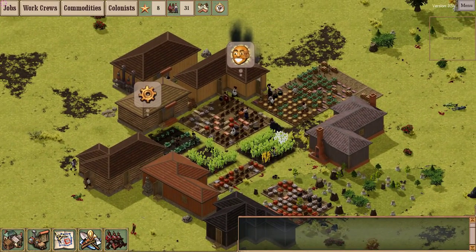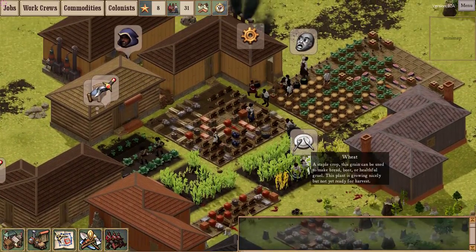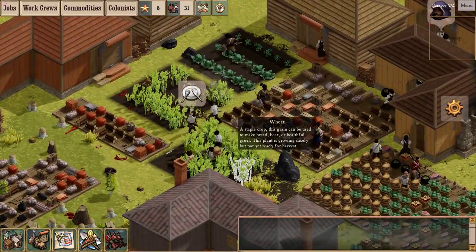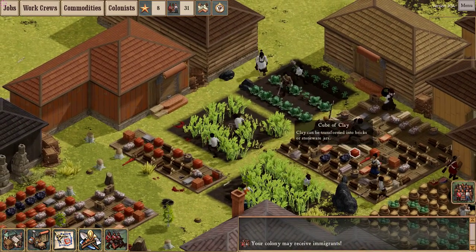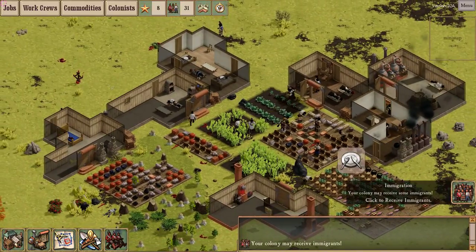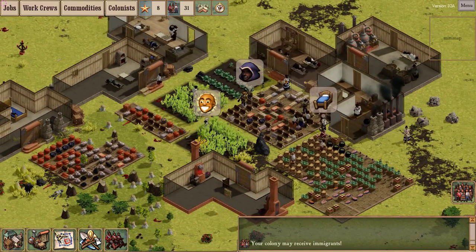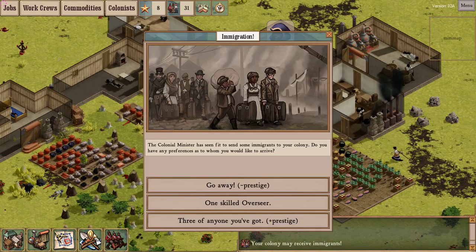Welcome back to part 5 of my Clockwork Empires amateur's guide - me blathering on about Clockwork Empires. By now we've demonstrated most of the basic systems in the game. Last time we said we'd build three long-term goals: make pie, make booze - which we've done. The only one remaining is to make guns.